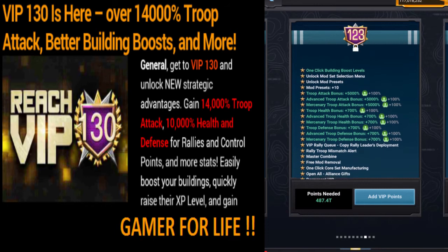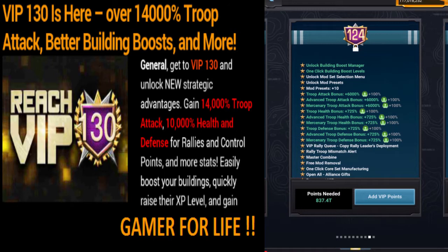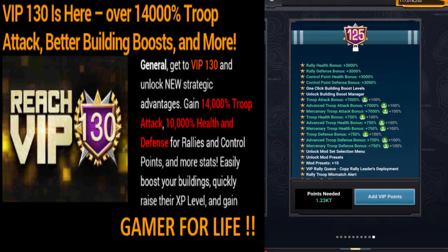Level 124 adds the building boost manager. At level 125, you already get an extra 3,000 health bonus and an extra 3,000 for control points, depending on where you are. Troop attack will become 7,000 instead of 4,000.